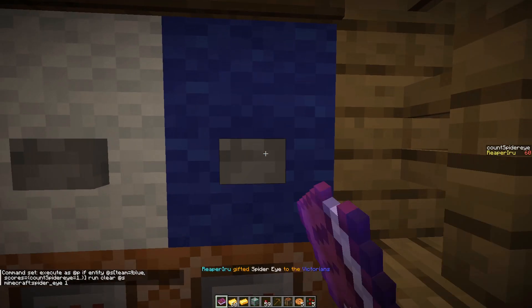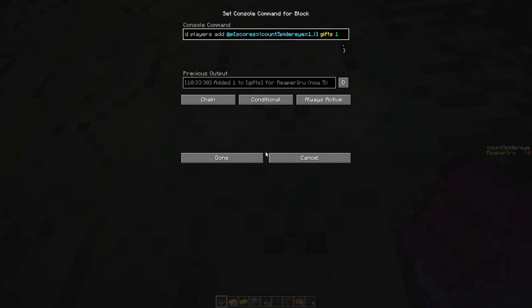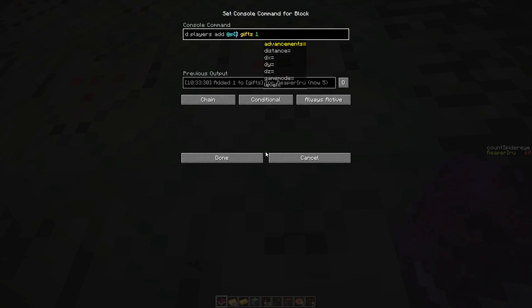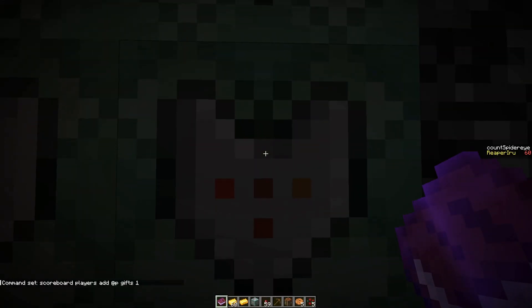I'm going to remove one item on the 25th second and on the 30th second — this works perfectly. This doesn't make any sense to have right now because it's always going to be the closest player. You can just give it directly to the closest player; you don't have to check anything. Then we do a little action bar — you see how that works.